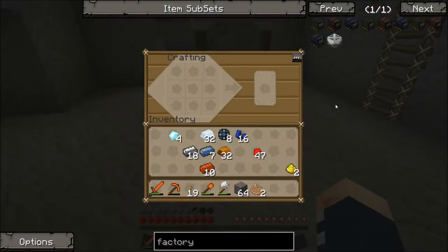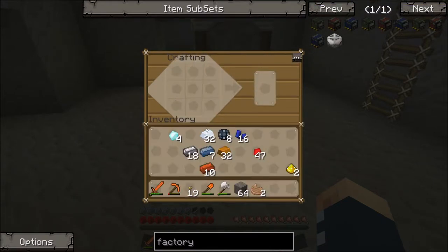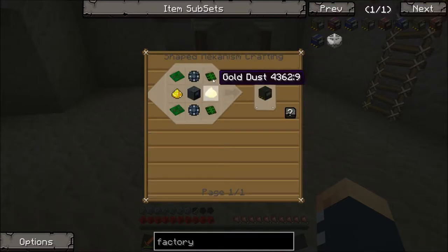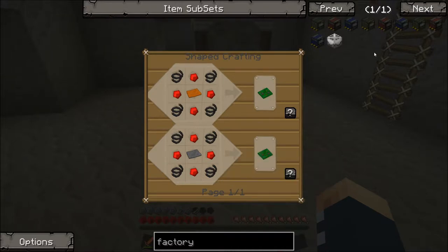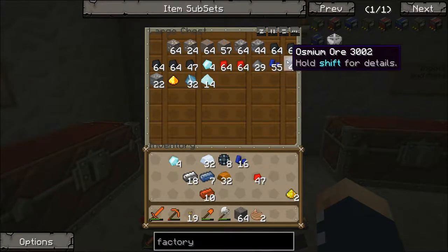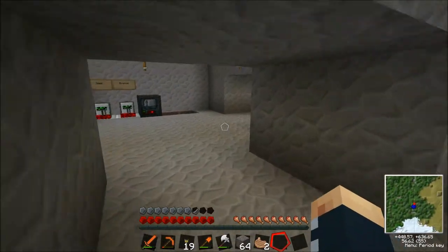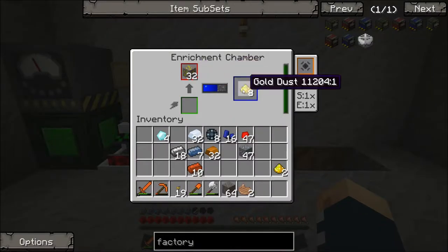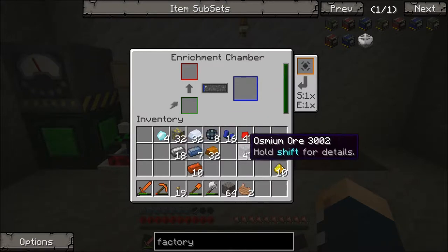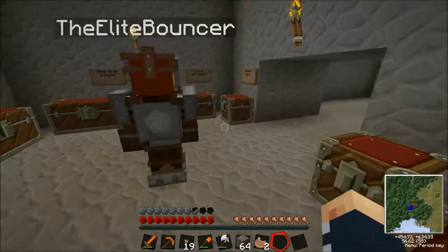Right, here's your gold dust. The final recipe for the enriching thing — we're gonna need more control circuits, steel, steel, steel. Right, this could be interesting to make. We're going to need a ton more osmium. Have you got any more, Joe? Just making some steel casing — we'll forget about gold for now, osmium is more important right now.